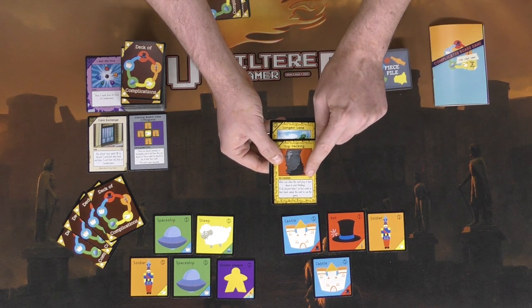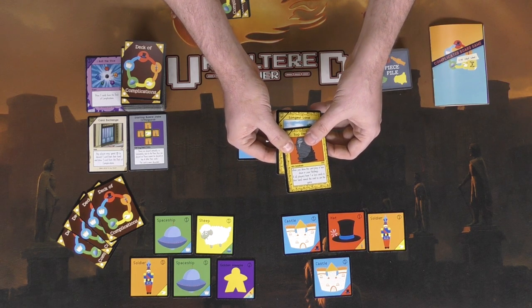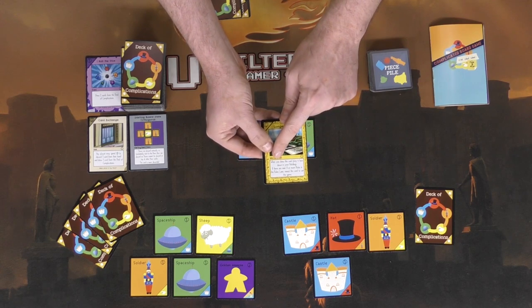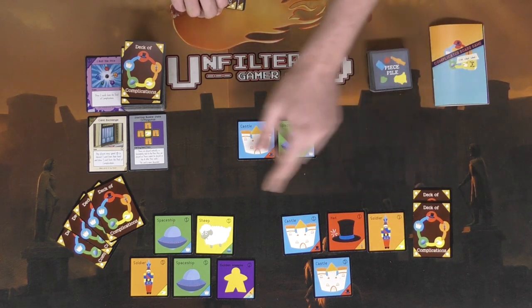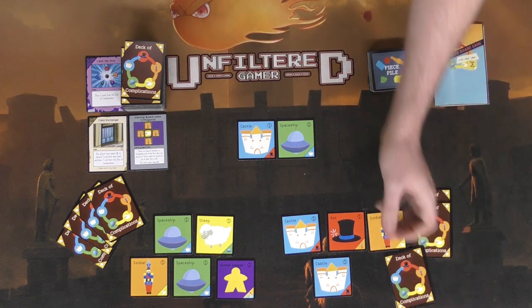The two cards I drew are win conditions. When you get them, you put them face down in front of you — only you can utilize them. This one says if all players have one or less cards in their hand, reveal this and you win the game. This other one says if there are ever eight or more rules in the rules lane, you win the game. So having fewer cards in hand is good for one, while accumulating rules benefits the other. That's it for this player's turn — move on to the next.